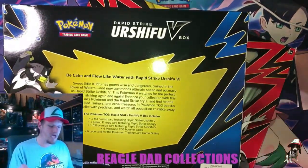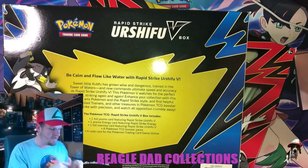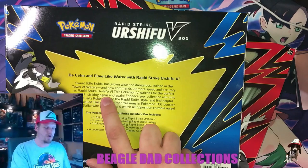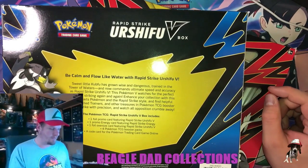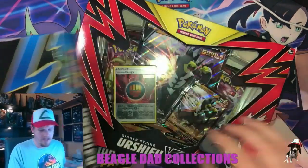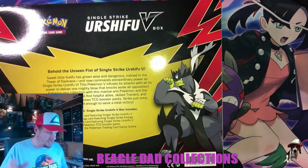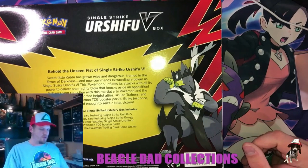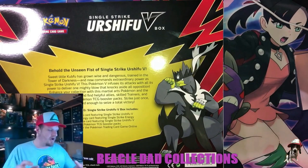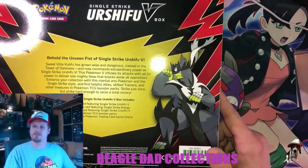Be calm and flow like water with Rapid Strike Urshifu V — sweet little Cubfu has grown wise and dangerous, trained in the Tower of Waters, and now commands ultimate speed and accuracy as Rapid Strike Urshifu V. And sweet little Cubfu has grown wise and dangerous, trained in the Tower of Darkness, and now commands extraordinary powers — Single Strike Urshifu V, which infuses its attacks with all its power to deliver one mighty blow and knock aside all opposition.